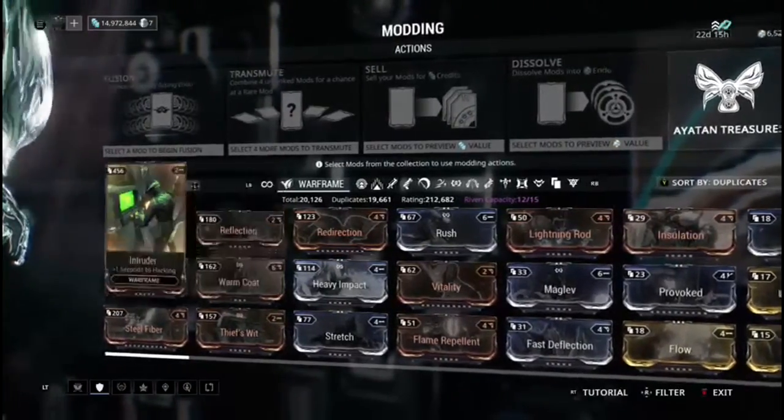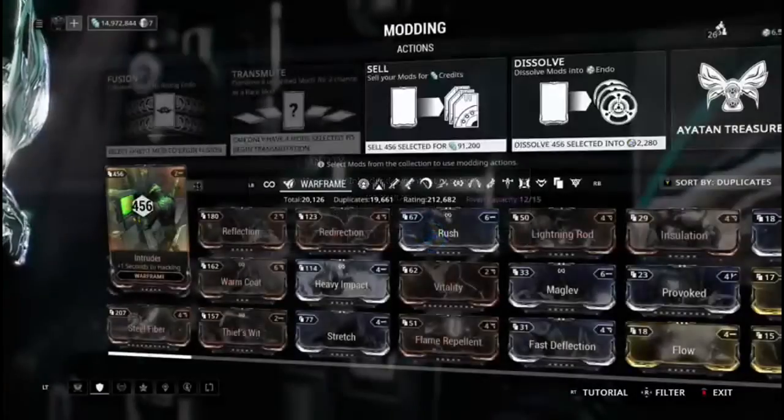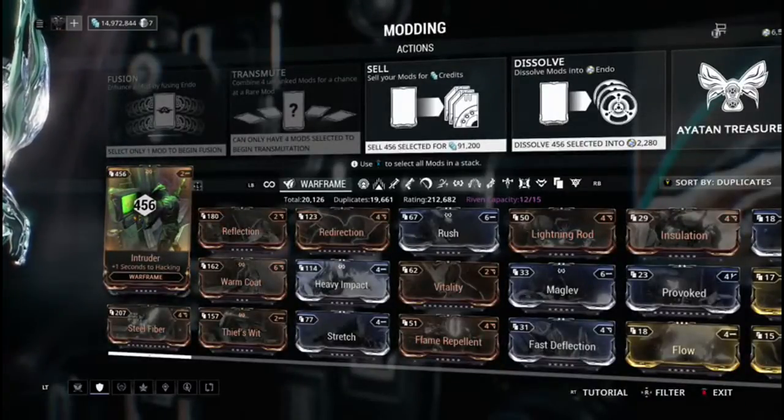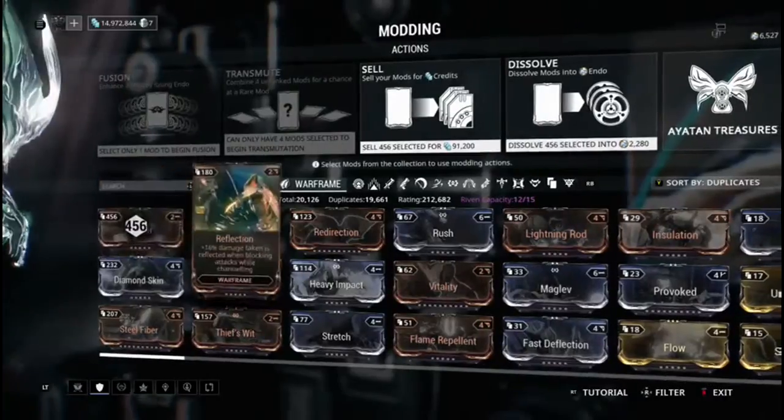So here's what you can do: if you select the mods you should have an option to select all of them. Sometimes I'm really iffy and I like to keep at least one of each mod even if it's really easy to get, just because I'm a collector and my brain's weird.